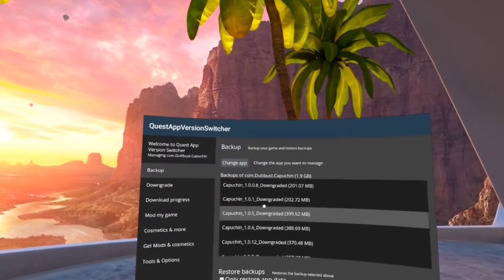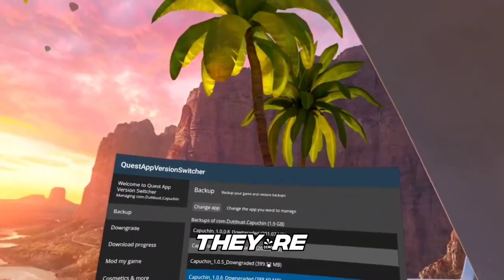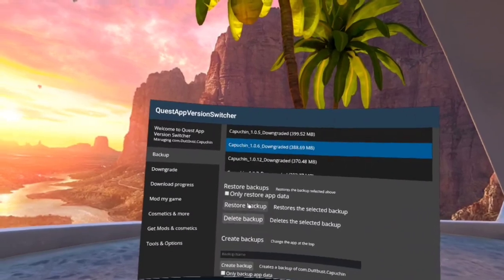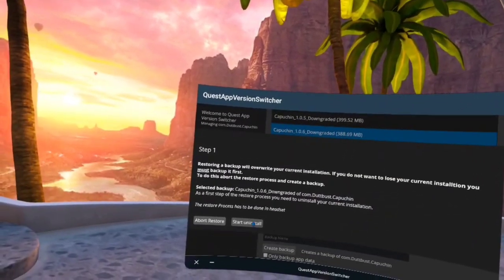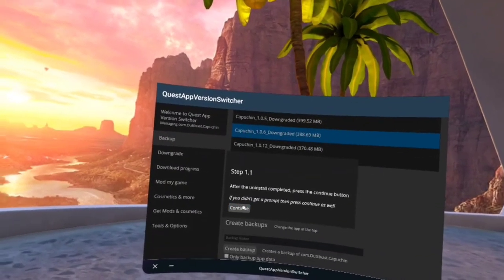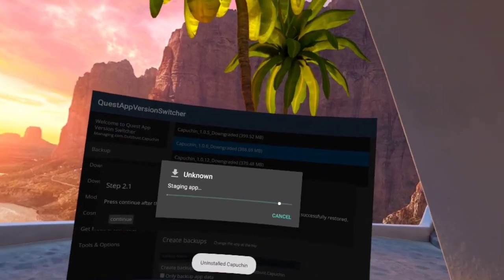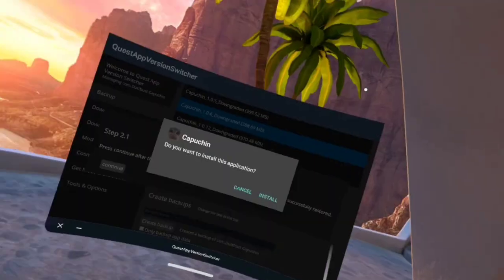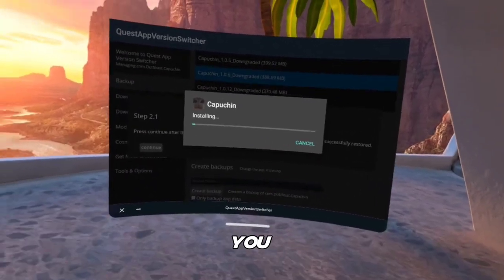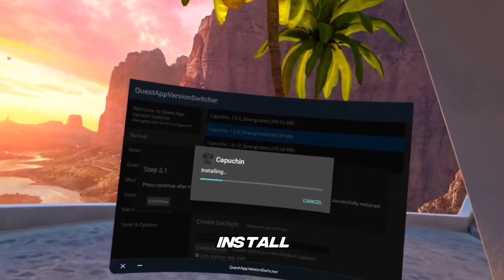You have it right here — and this is how many gigabytes it is. Anyway, you're gonna go there and then press Restore Backup, then start uninstall. Alright, Oculus — you want to start working — and you're gonna wait for it to install.